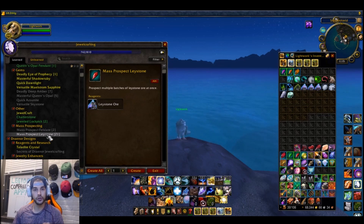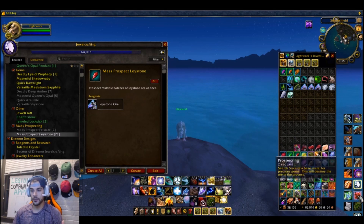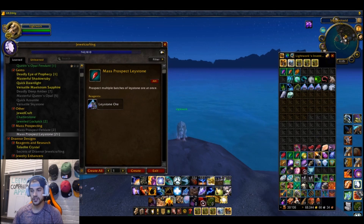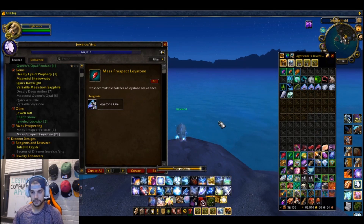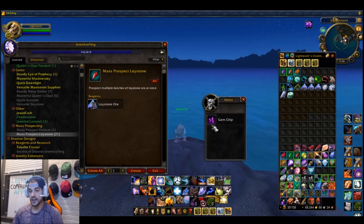Before we get started, I need you to turn your auto loot off — I'll explain why once we get rolling. Let's jump into it right now. We're going to prospect some Laystone Ore and I'll commentate over it. This is just five ore at a time, and five Fell Slate at a time. Let's start with the Laystone Ore.